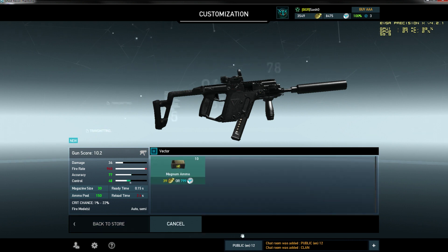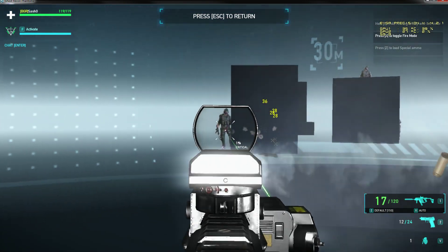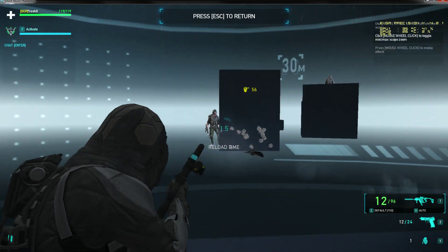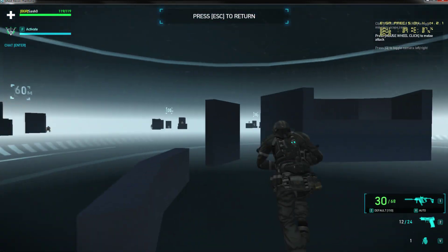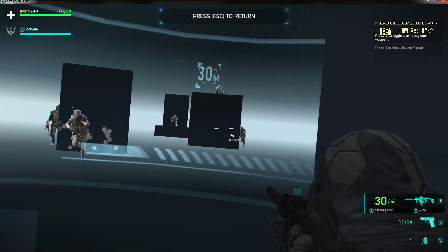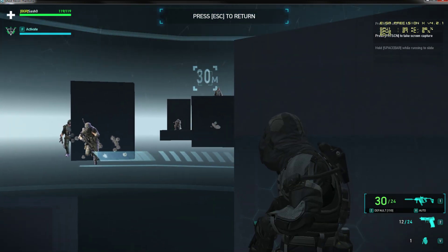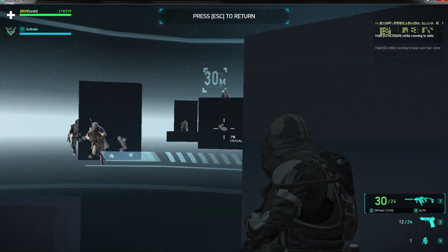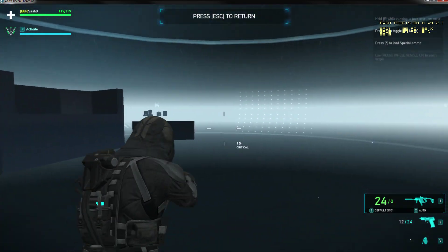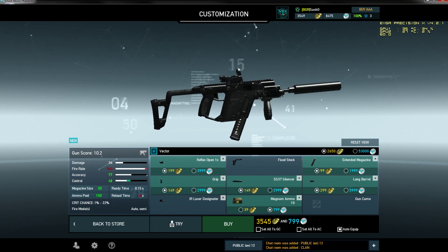The camo is up to you — I still like the terapine, maybe some bull or I don't know. All of those are great. The Vector with long barrel and silencer performs very well. The hipfire is pretty nice. The recoil is not so huge — we have high fire rate and the horizontal is very close spots. Not so much horizontal but a bit more vertical. It's a very nice SMG. The damage drop off you can check yourself. We have only auto and semi modes — it's up to you.